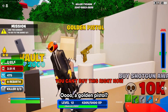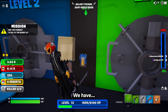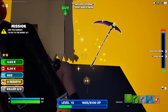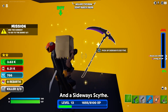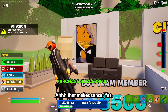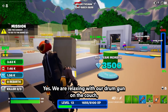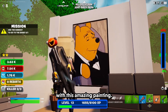Gems. A golden pistol — wait, I can't use it? We have a drum gun and a sideways side. 6,000 for another decoration? That makes sense. Yes — we are relaxing with our drum gun on the couch with this amazing painting.